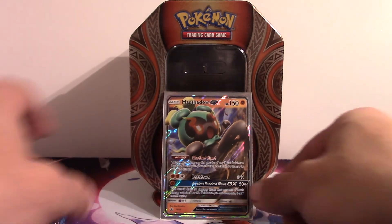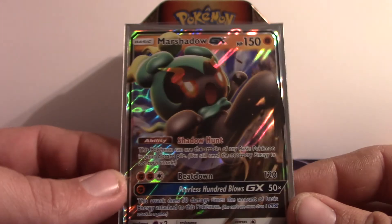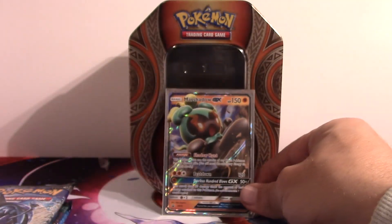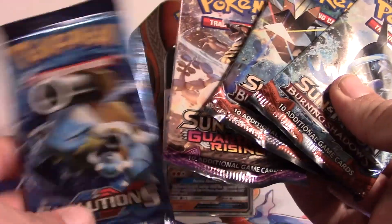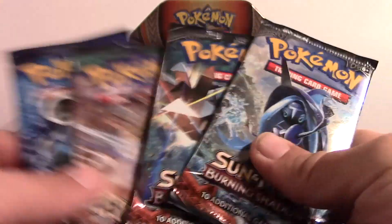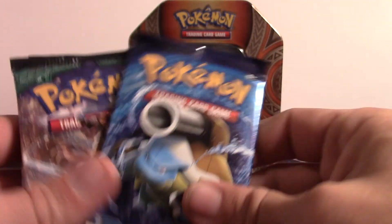Alright, we are back. So we got this neat little promo card right here, really really cool looking. And we got our four packs: two Burning Shadows, one Guardians Rising, and one Evolutions. So let's go from oldest to newest, starting with Evolutions.